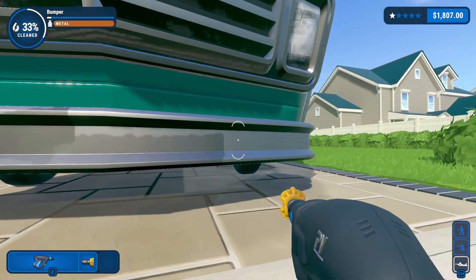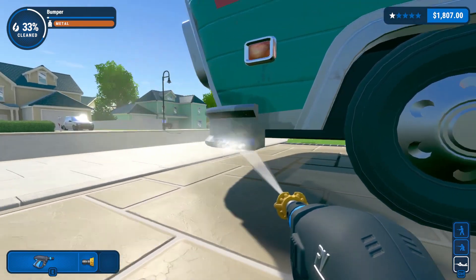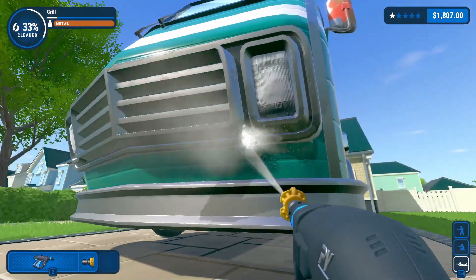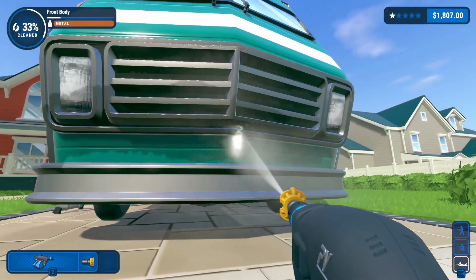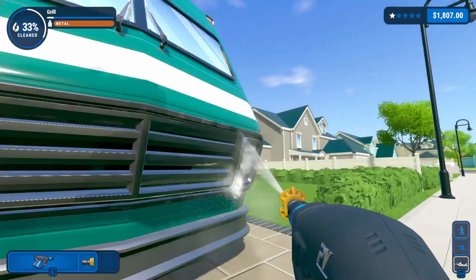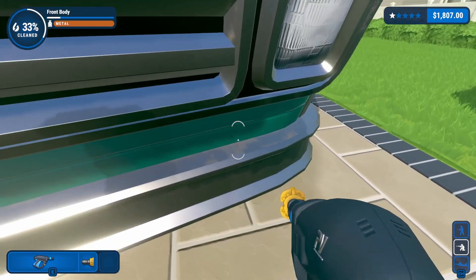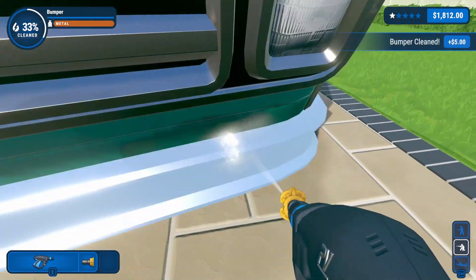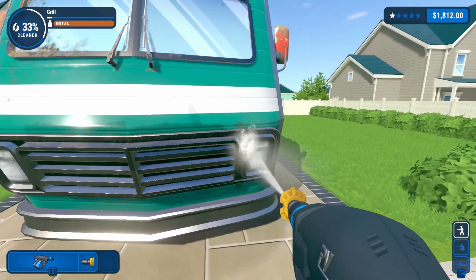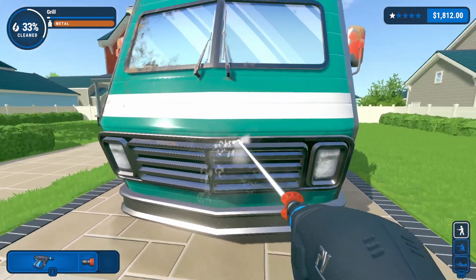I want to get this bumper done; I just don't know what's left because I know — yeah, that's a big section. Still not done with it though. Get the grill. I'm trying to eye out sections on the bumper that I'm missing as I'm getting the grill. How did I not see that — or is that just a reflection? No, that's definitely dirt. I'm gonna go slow and use the non-rotating beam; seems like it'll be a bit more precise.